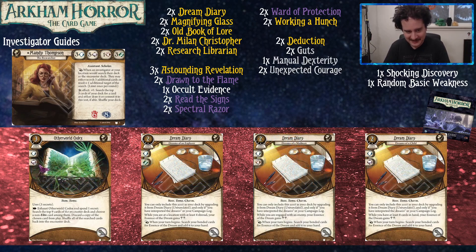Otherworldly Codex lets you search through the top nine cards of the encounter deck, and if you find a non-elite card that shares a name with a card in play, you get to discard that card from play — the one in play, not the one you found. It can remove monsters, or things like Frozen in Fear or Dissonant Voices. With Mandy, you can find an extra one — if you see two of them, easy game. Or you can dig through an extra three cards to find a copy of something that's bothering you.